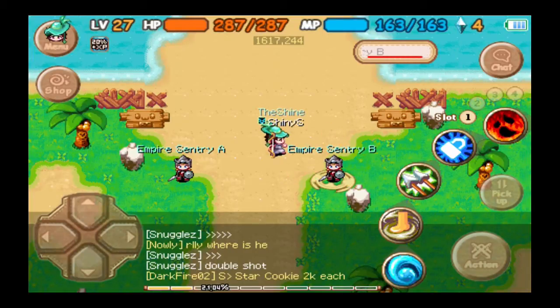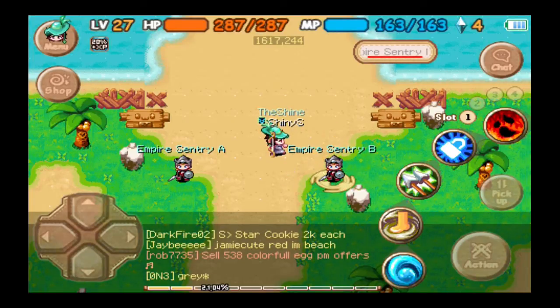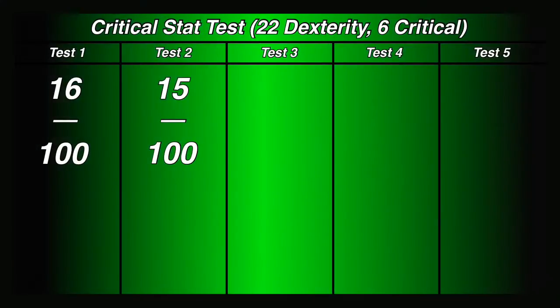These actually go by faster because we're only doing 100 attacks, whereas before we had to do more. Before I was doing 100 or 99 normal attacks and then from there I had more criticals which I wasn't counting — overall it led to like 110 to 115 total, which made every test a few seconds longer. Compared to these where I'm only doing 100 attacks total — it doesn't matter if they're criticals or normal, just 100 total.